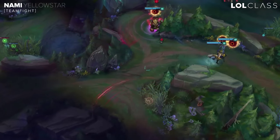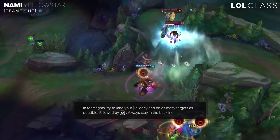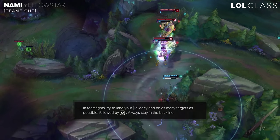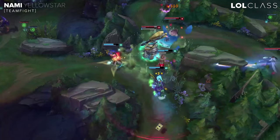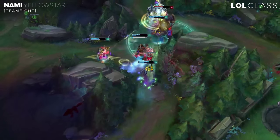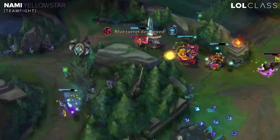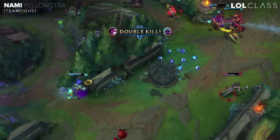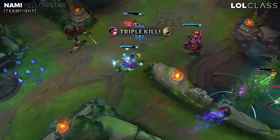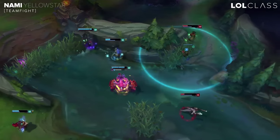Nami's team fighting is okay — it's not the best, but if you can get a good ultimate off, like when opponents are running at you, start with it. You can still kite backwards, but if you land a good ultimate they're going to be bumped, and then you can throw the Q spell and they'll be stunned for a while. She's okay if you can land the ultimate, but if you can't, she's not as useful as you'd like because she's really squishy.